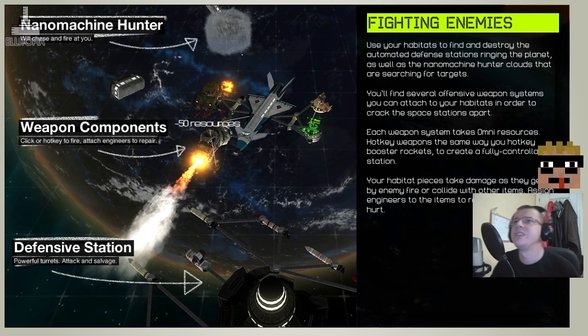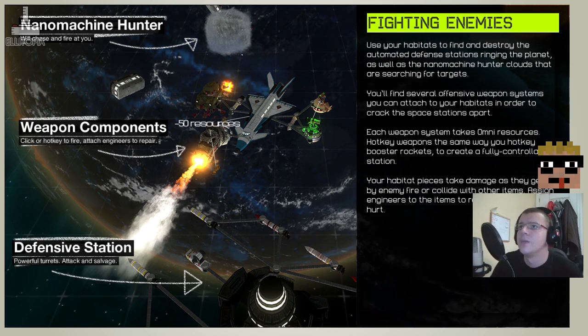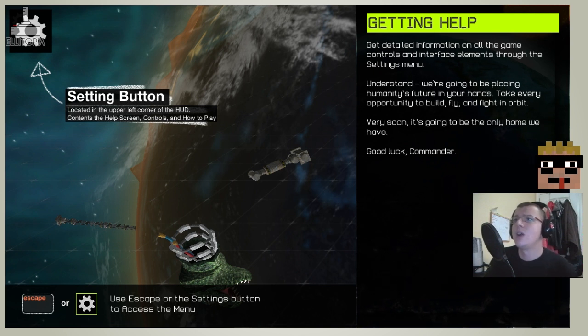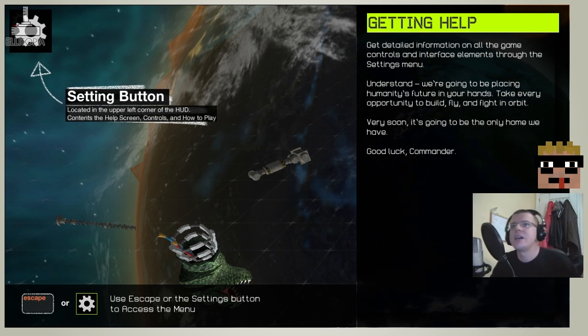Fighting enemies: use your habitats to find and destroy the automated defense stations ringing the planet, as well as the nano machine hunter clouds searching for targets. You'll find several offensive weapon systems to attach to your habitats to crack space stations apart. Each weapon system takes omni resources — hotkey weapons the same way you hotkey booster rockets to create a fully controllable station. Your habitat pieces take damage as they get hit by enemy fire or collide with other items; assign engineers to repair them. Good luck, Commander — use Escape or the settings button to access the menu.